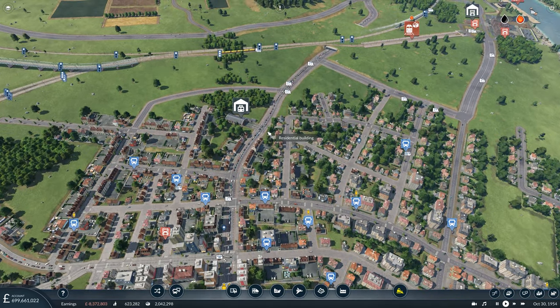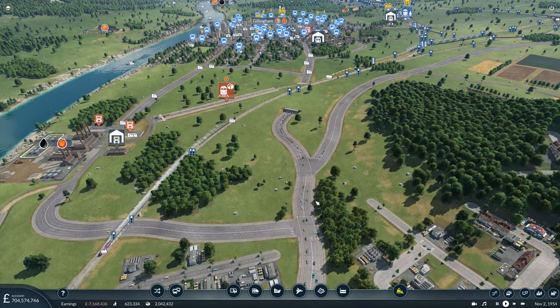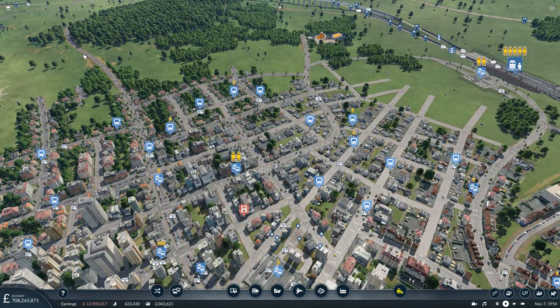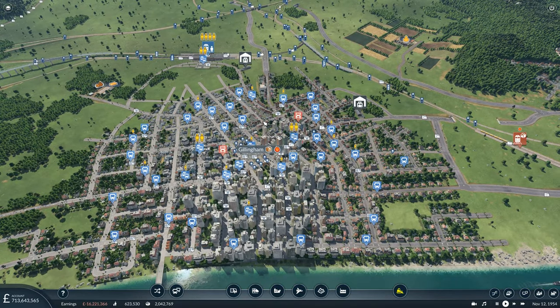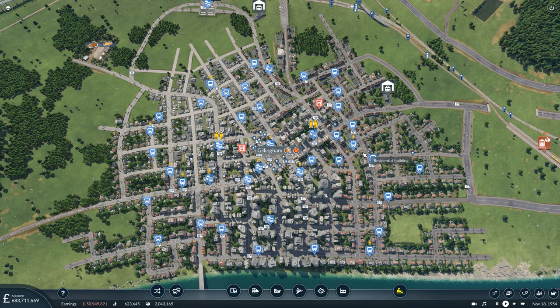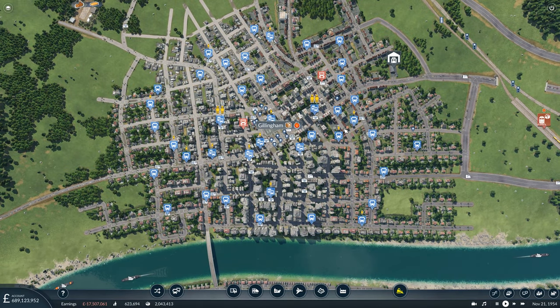We're starting in Gillingham. At the end of last episode I was rather despondent because of the ridiculous traffic situation on the approach into Gillingham, and we have the same situation heading down from Bridport and from Petersfield - people are opting to drive into Gillingham rather than taking any of our public transport options. I was frustrated and couldn't see a way out, left scratching my head. However, I've done some reading subsequently and I have a few ideas.